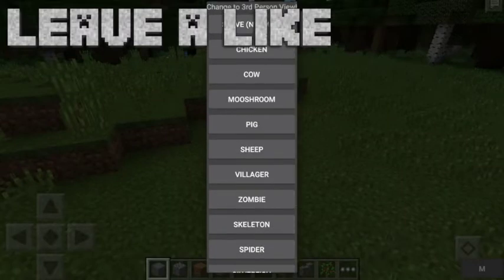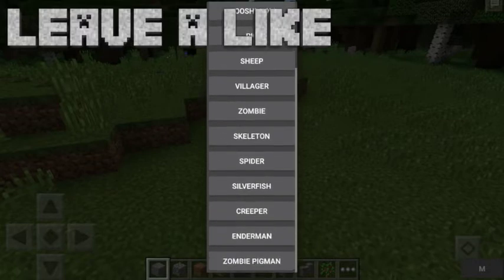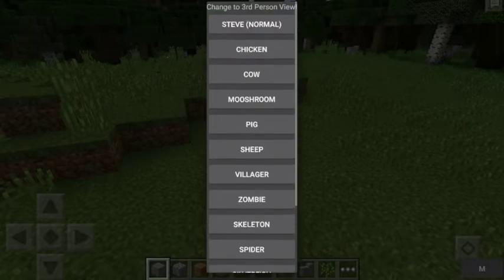So you can see Steve, Chicken, Cow, Mushroom, Pig, Sheep, Villager, Zombie, Skeleton, Spider, Silverfish, Creeper, Enderman, and Zombie Pigman.